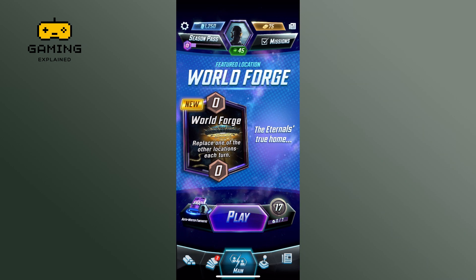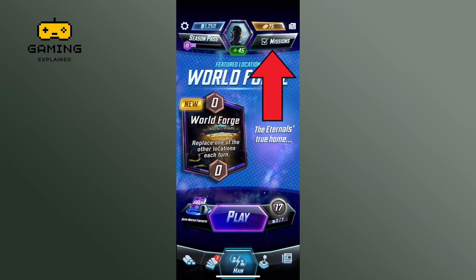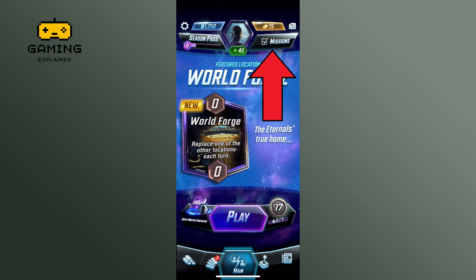First, launch the Marvel Snap game. On the main screen, you can see the missions option at the top right corner of the screen. Tap on the missions icon and a new screen will open displaying all your current missions.